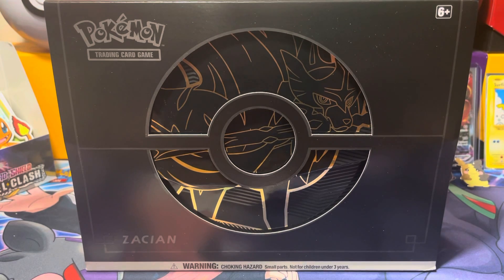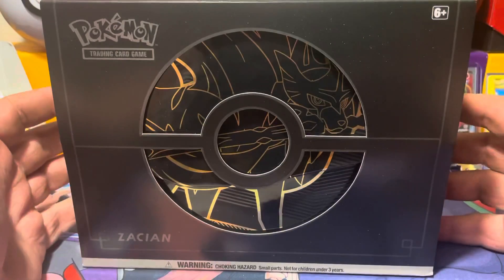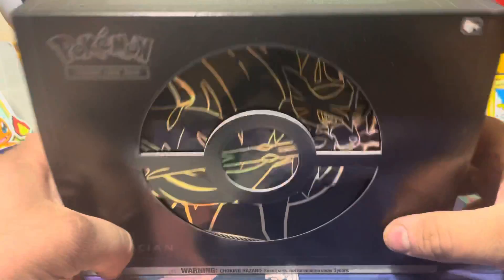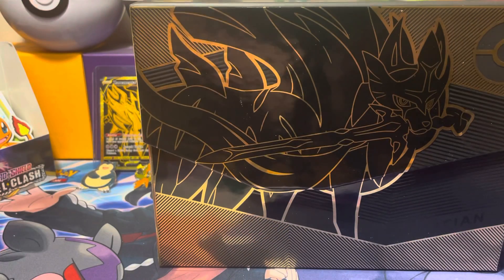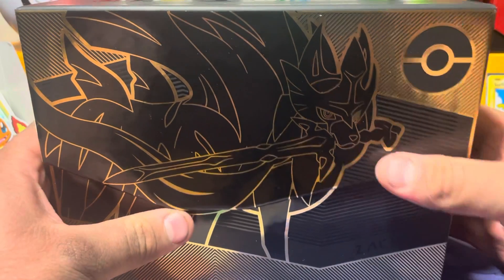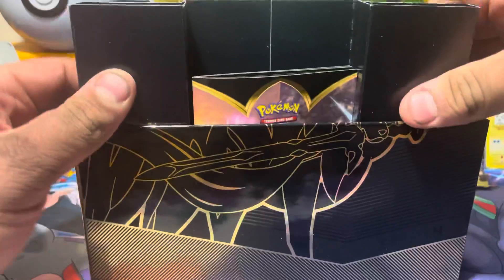Hello and welcome back to the channel. This is Monku707 here with another Pokemon opening. We are going to be doing the twin of the Zamazenta box, which is obviously Zacian. This is the Elite Trainer Box Plus, as you can see. So there's going to be, I believe, 12 packs in here, all different Sword and Shield era sets.